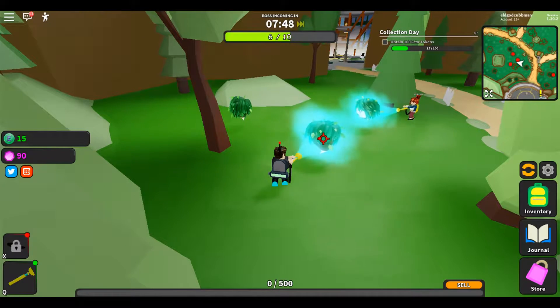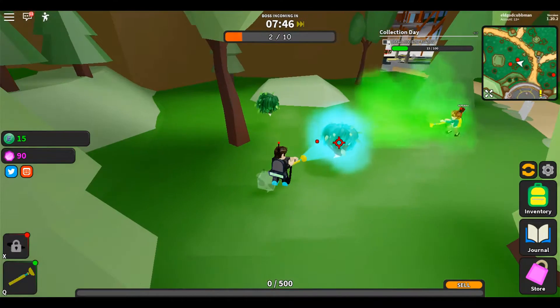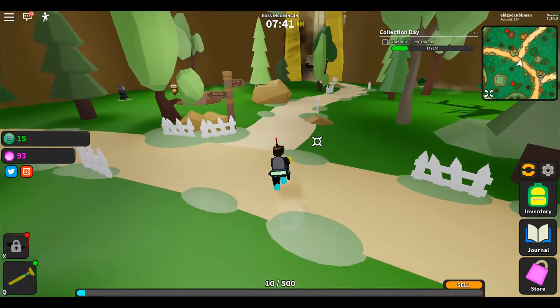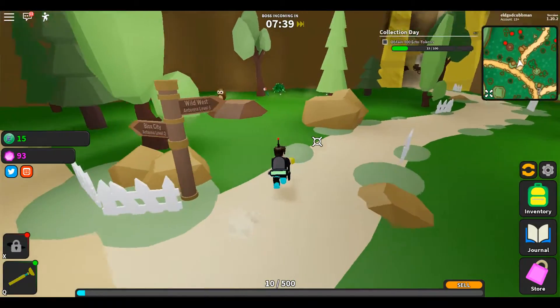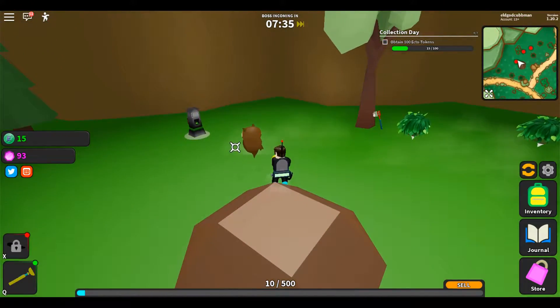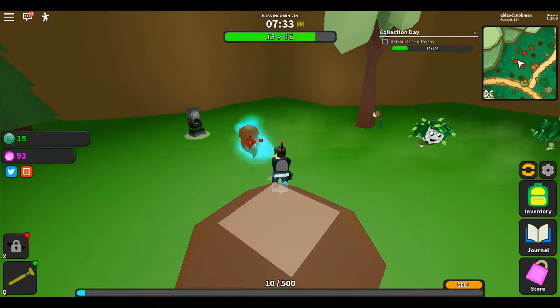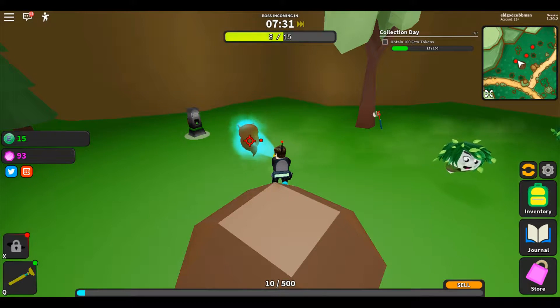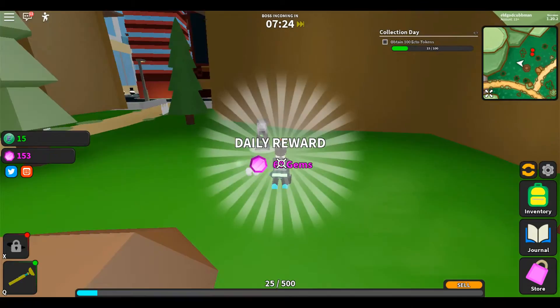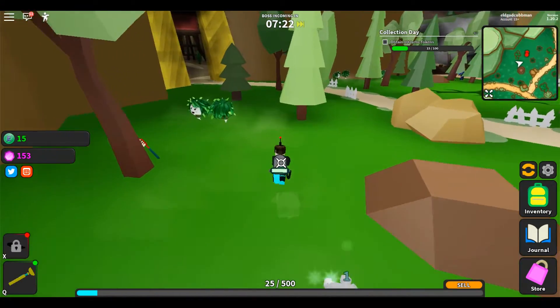I cannot believe that actually happened — that was awesome! I got the chest before everybody else did. Obtain 100 ecto tokens — well that'll be easy because I got a capacity of 500. I got a reward for that, 60 gems!